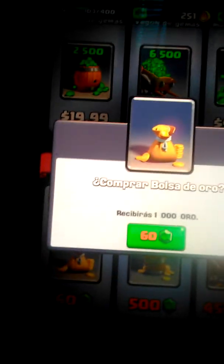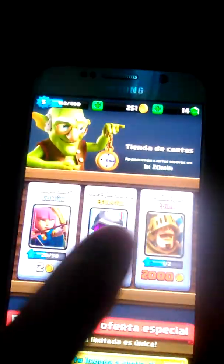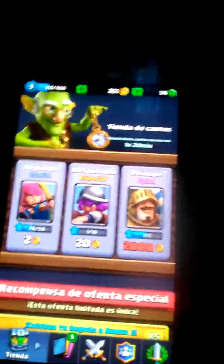Don't waste your emeralds. All you have to do is go down to the bottom, press this one, and then say yes. It's gonna give you coins and then it's gonna give you 1,000. If this is available you can buy it, if it's not there just wait and it will be there and you can buy it.